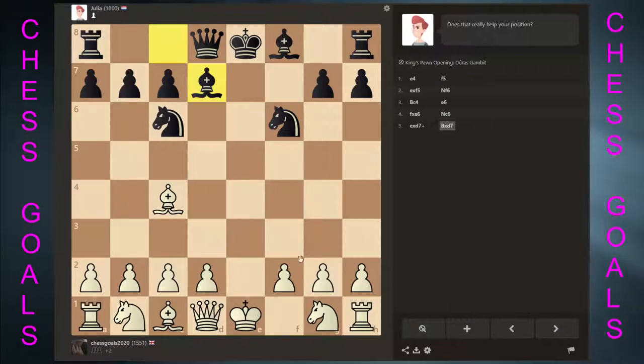She has got good development, so we should probably prepare to castle. What if we just get the queen out with check? Maybe they block, but they still can't castle. I'm happy to trade queens at this point — I'm up two pawns here.